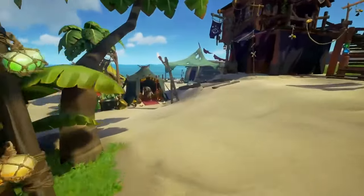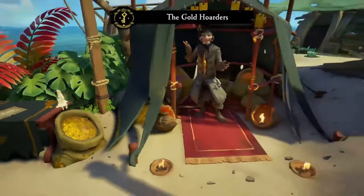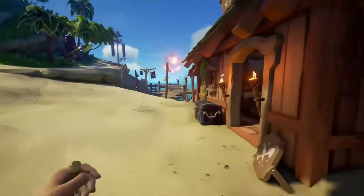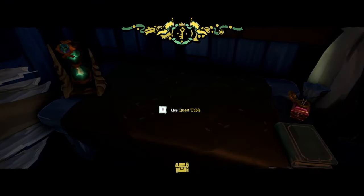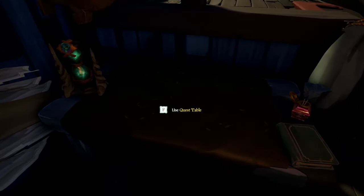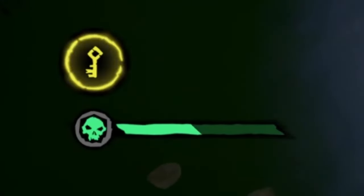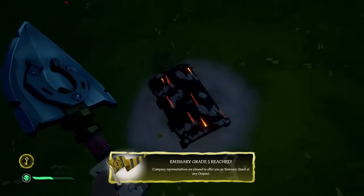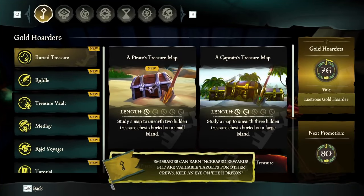Starting off, as soon as you spawn in, you're going to want to raise the Gold Hoarder Emissary. If you don't have this unlocked, you will need to level up Gold Hoarders to level 15 before attempting this method. Once the flag has been raised, you will need to head over to your boat and vote to dive on a quest. The object of this method is to reach Grade 5 as fast as possible. Select Voyages, Gold Hoarders, and Raid Voyages.